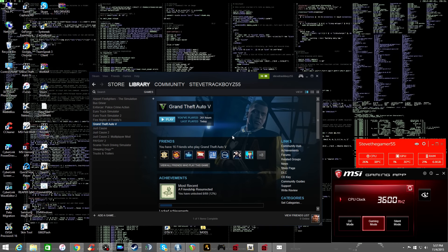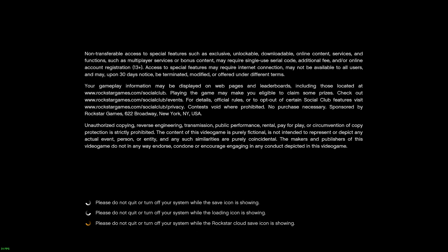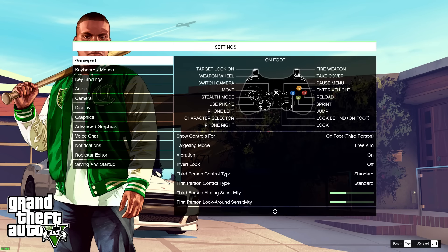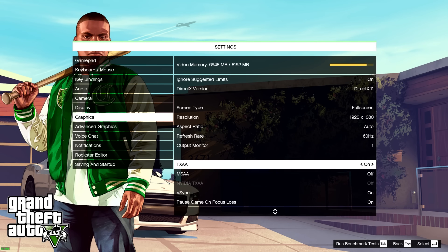Some of you guys might already know all these things and some might not, so I'll cut this video into pieces so you can figure out how everything works. Right now we just started up the game. I'm going to start with Script Hook and Script Hook .NET, then we're going to install OpenIV, one by one. Since this is the first time starting up the game, let me show you my graphics settings.